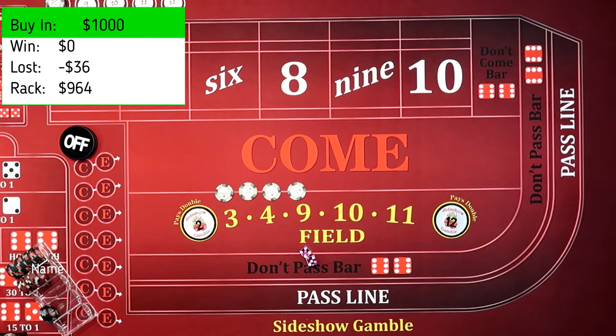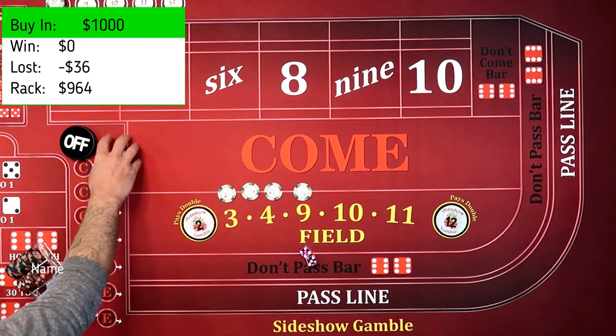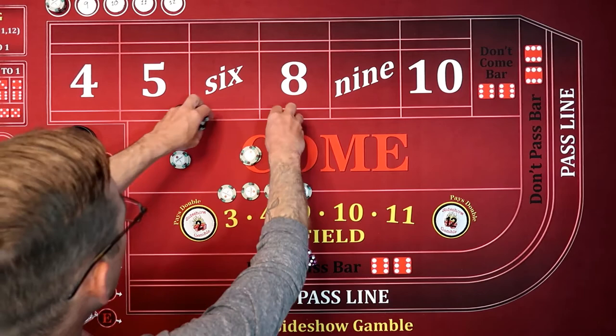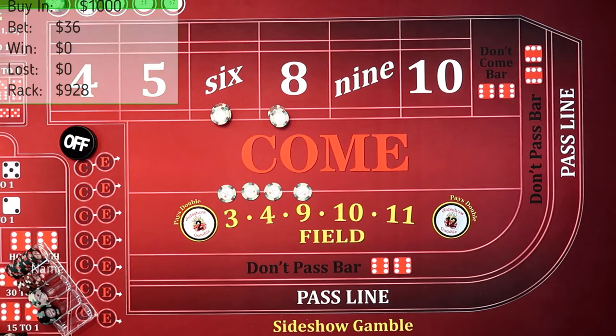I'm going to lose that investment. I'm going to leave the $4 out there because I'm going to do it again. So I'm just going to take $40, toss that to the dealer. He's going to send me back up. We get $4 change still. There's my $4 change. Put that back in the rack. Here we go.